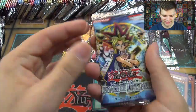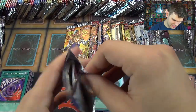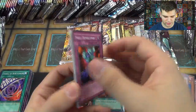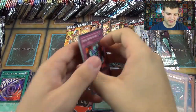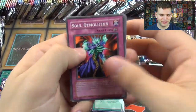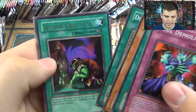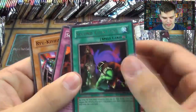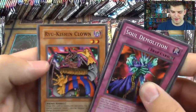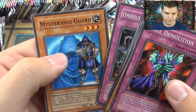Legacy of Darkness — classic. Soul of Demolition, Convulsion of Nature, Woodland Sprite, Dragon's Gunfire, Second Coin Toss — definitely the classic feel to the cards. Ryu Kishin Clown, Heart of Clear Water, Ominous Fortune Telling, and Mysterious Guard. Now Pharaonic Guardian — another classic pack.